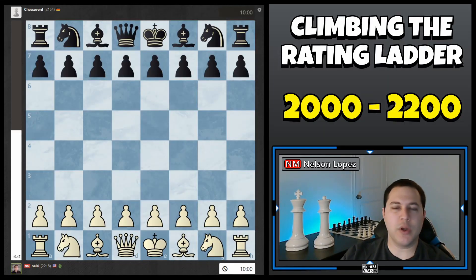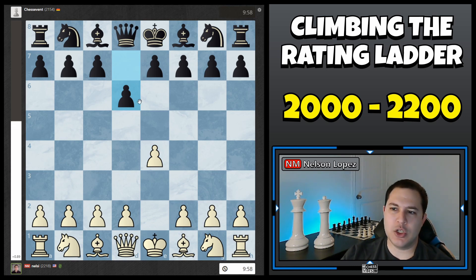For the first game, I was white against a 2154, and I played E4, and he played D6. D6 usually can lead to, if they played Knight F6, positions similar to the King's Indian defense. If they play G6, which is kind of what I was expecting, it's called a Modern defense, also very similar to the King's Indian defense, but you can even play it against E4. So that's what I was expecting, and I have a system that I like to play against those setups.